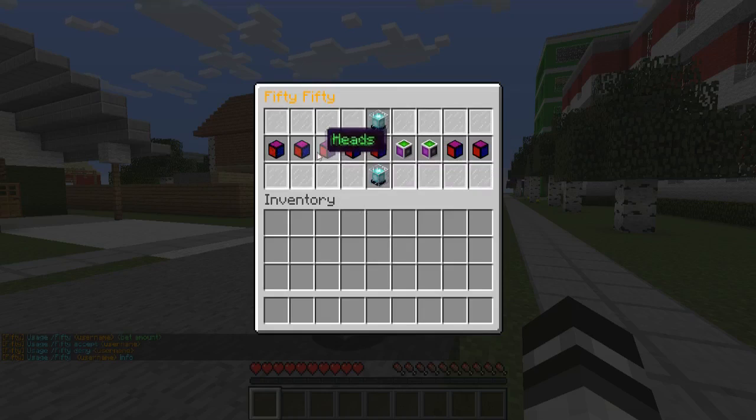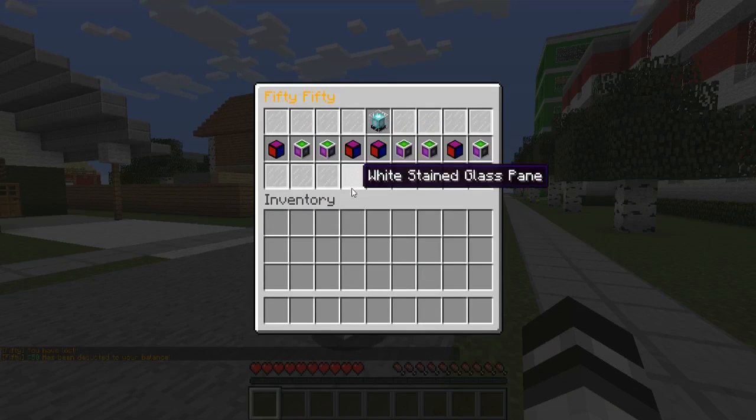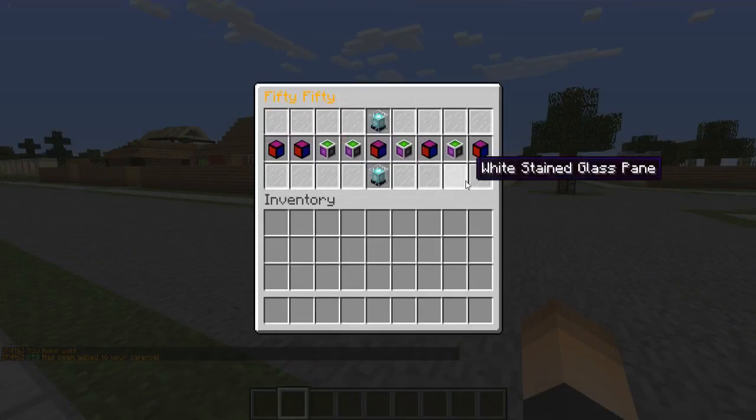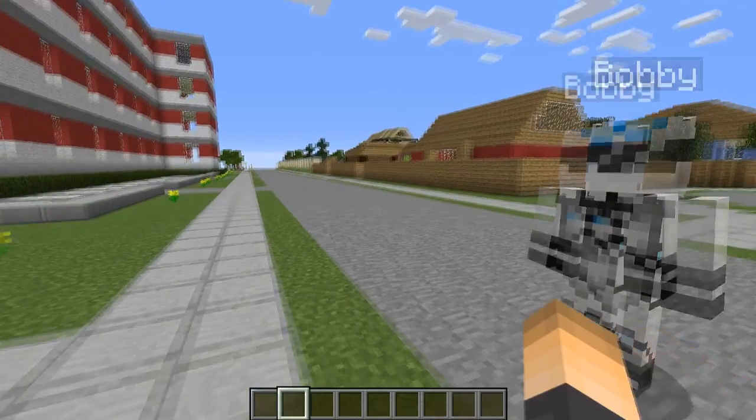We're going to accept it — you type the username and there we go. Now we're entered into a GUI, and it's kind of like a heads or tails thing. We went with heads and ended up losing 50. Well, Bobby lost, but we kind of won because this is my main account.